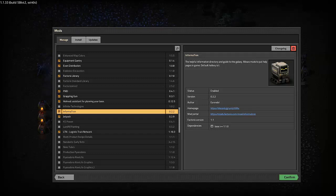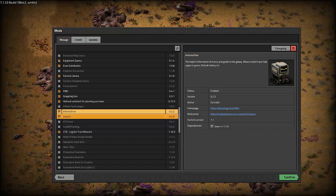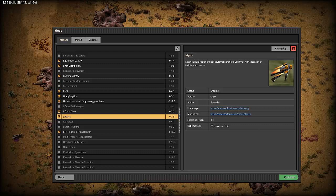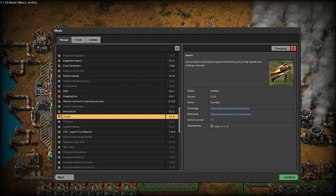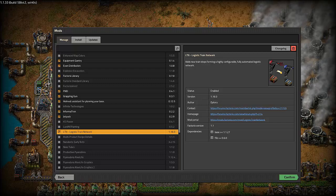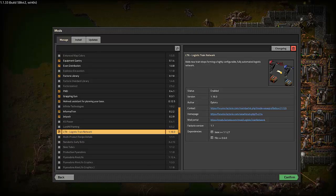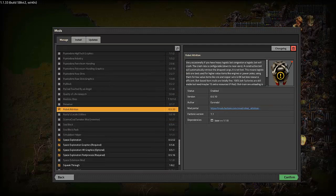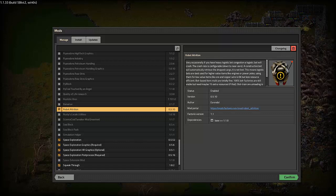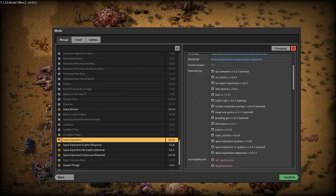Informatron comes with Space Exploration and gives you some really helpful information. It's keyed to the same hotkey as Helmod, so it's kind of funny — I'll open it up to go to Helmod and Informatron will pop up instead; I just haven't bothered to change that. Next is the Jetpack to allow you to fly over things, but I think that's like blue science or later — it's pretty far along. One of the other things I include is the logistics train network, which is probably the main reason I include it for anything I'm going to do with trains. Robot attrition is included so that robots will crash and fail over long distances. And Jetpack is actually not optional — it is one of the required mods.